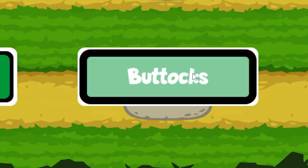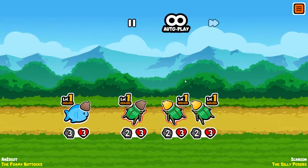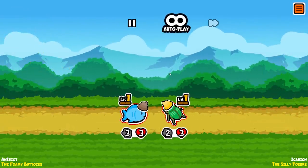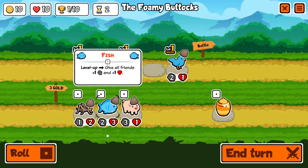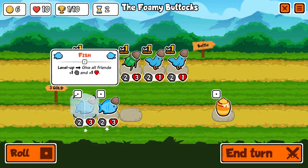And the first battle is off. We're fighting a pig and two green beetles. I don't actually love my odds here. It's going to be a draw, but that's okay. The early battles don't really matter — well, they do a little bit, but we're going to take a bluebird and a fish.